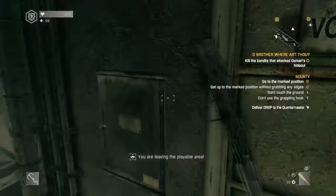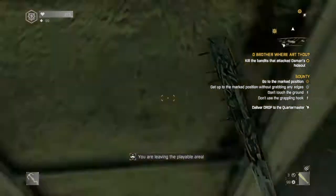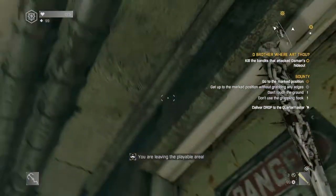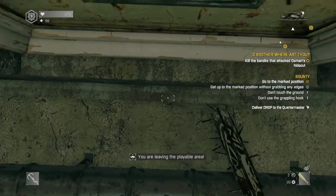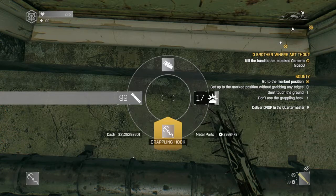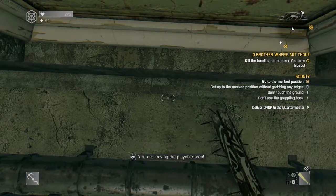So you see it's saying "leaving the playable area." I think you can see that message there. What you're supposed to do is you hug this wall, have your back turned to the wall or door, and what you're gonna have is your grappling hook out. Clip your grappling hook, dodge backwards and grapple up at the same time.